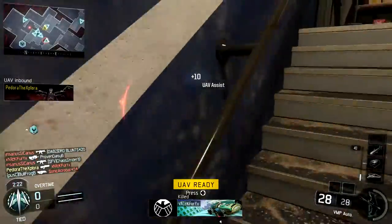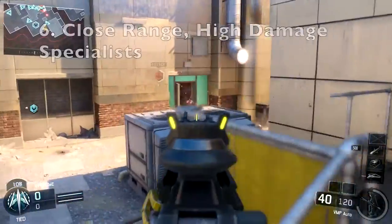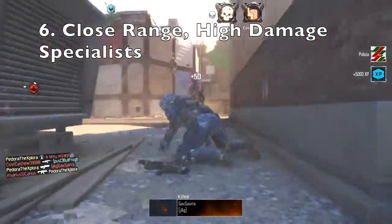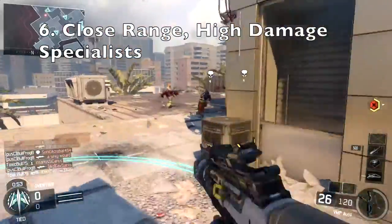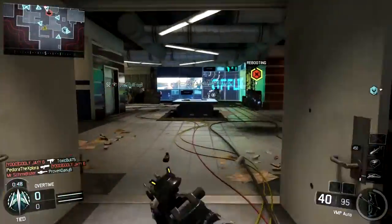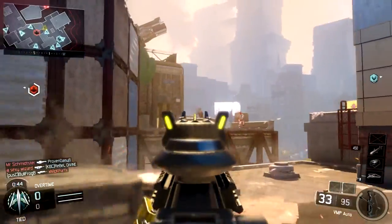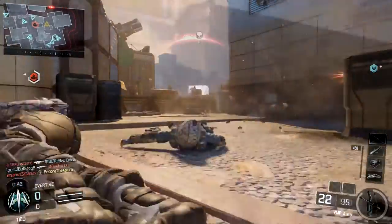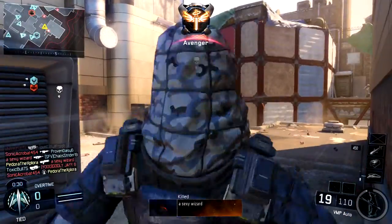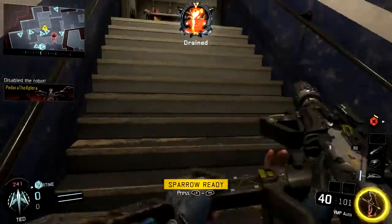The last tip is to use a specialist that can deal a lot of damage in a concentrated area — specialists like the gravity spikes or the war machine. Enemies are really going to clump together in this game mode, especially towards the end of the round when the robot's almost scored and everyone's rushing towards the objective. With the gravity spikes or war machine you can kill most of those enemies — I've seen tons of people get 6, 7, even 8 man kills with both of those specialists.